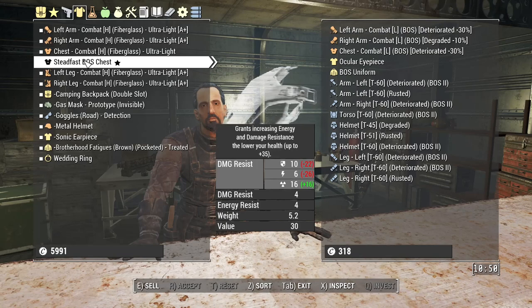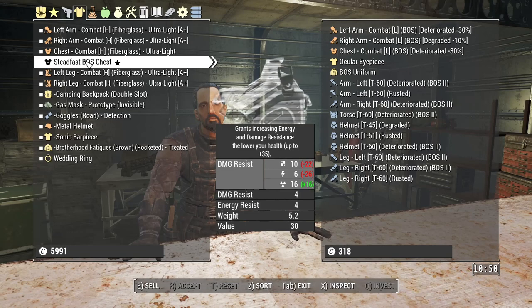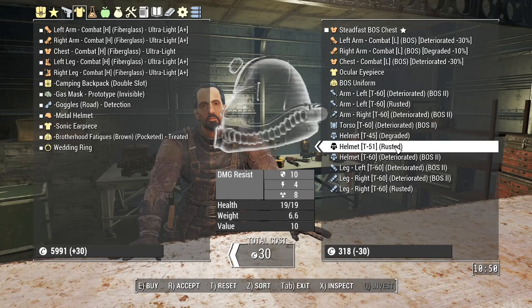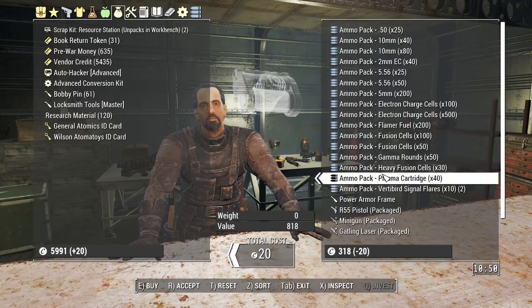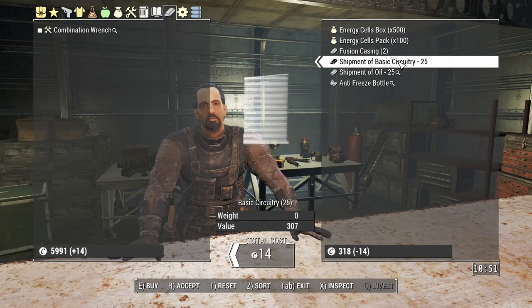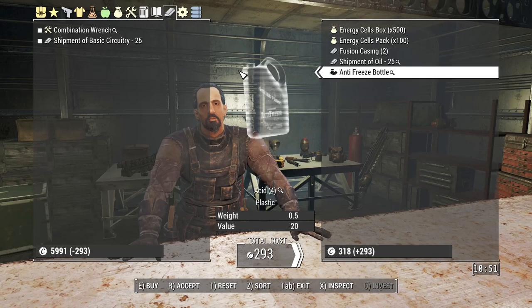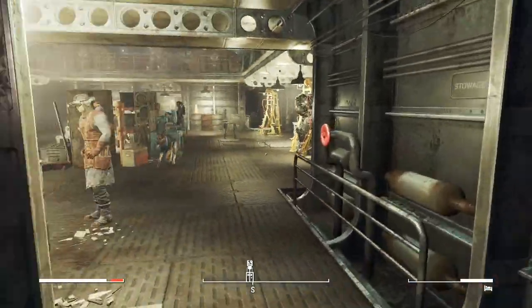Someone gave me steadfast - that's rubbish even though it is a legendary piece. There's a T-51 helmet here - only 10 caps, marvelous! Anything else I can get? I'll have some basic circuitry. There's oil - that's a lot for oil, but okay. That'll do.